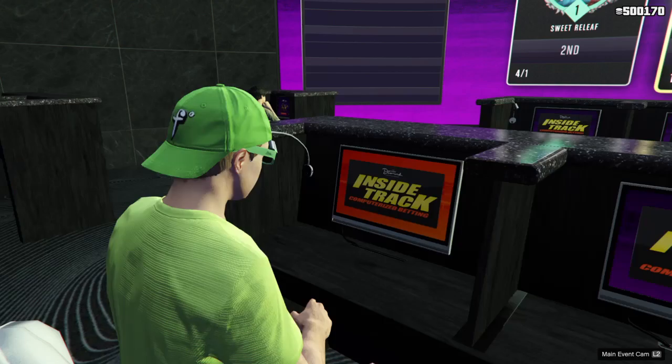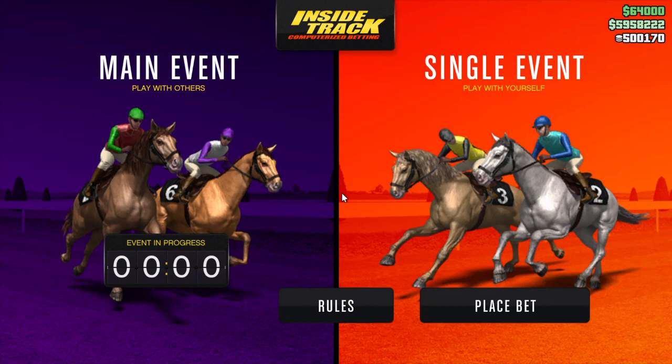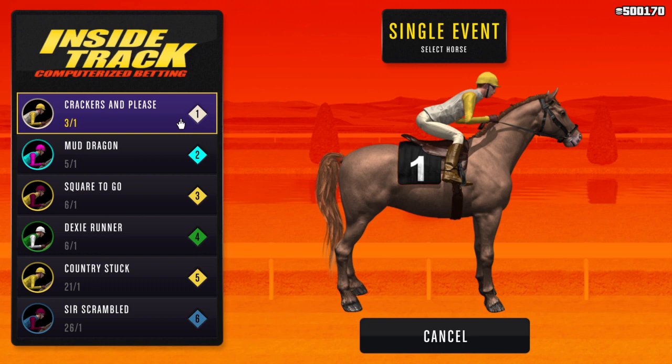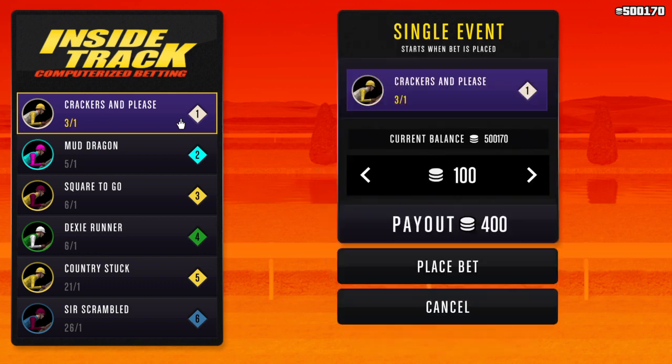Let me tell you how to do it. You get on the computer and go to the single event. See how much money I got saved up? You go to Crackers and Pleas. Always do horse number 1 — you have better odds. You should get paid like $60,000 or $50,000.